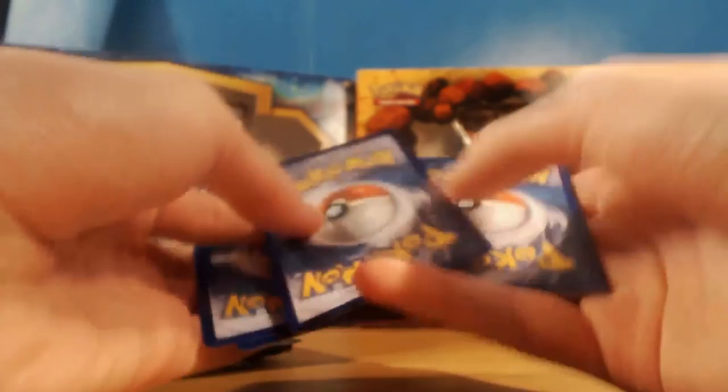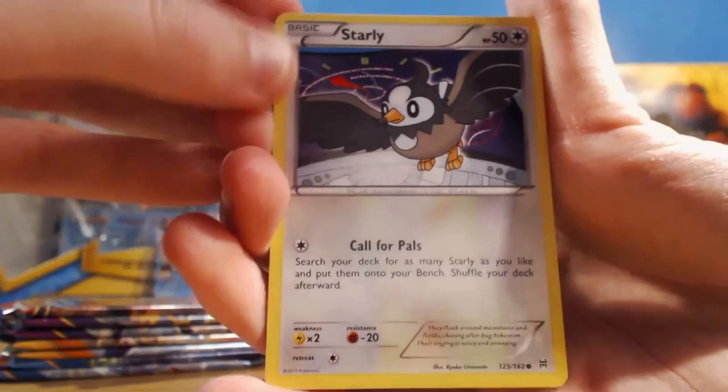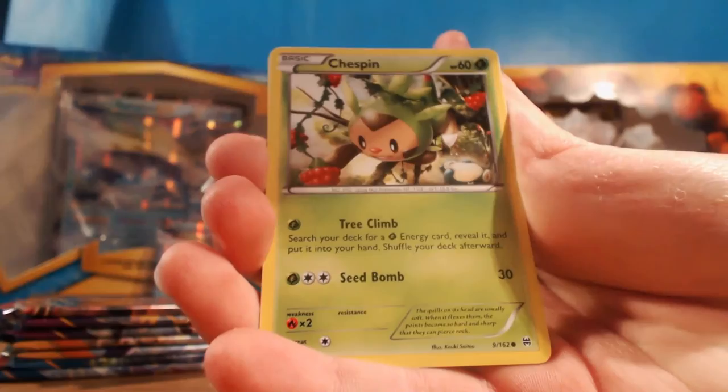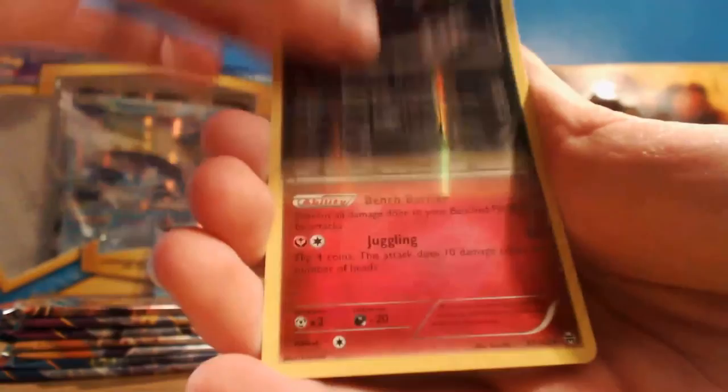If we pull an EX or any Ultra Rare of any kind, I'll give you guys the promo code card. We've got Starly, Chespin, Woobat, another Chespin, Rufflet, Cacturne, Mewtwo Spirit Link, Vanillish, a Reverse Zorua - that looks pretty cool - and Mr. Mime as the Rare. Nothing too exciting in that first pack. Let's jump straight into the second pack.